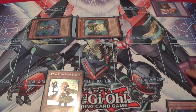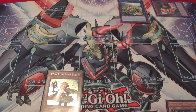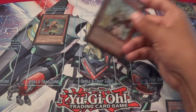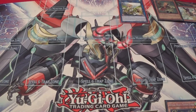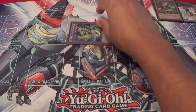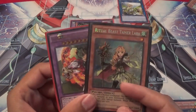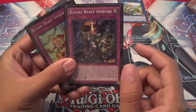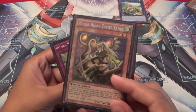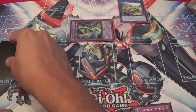That would go to the graveyard and then you link summon into Chemo Falco. Use Chemo Falco's effect, banishing the Canahawk, and you get the additional normal summon. Laura's effect activates, bringing back one from the graveyard — which would be Winda — and then you contact fuse. Unfortunately that's the only contact fuse you can do unless you have an extender in hand. You go into Canahawk again, target these two to send back to the graveyard for the search. You'd search Ambush, Steeds, or if you have both, search Elder to set up plays for next turn — I'll grab Steeds for this example.